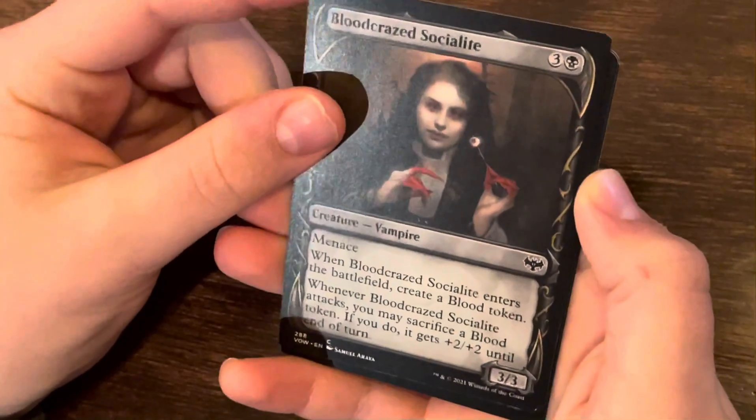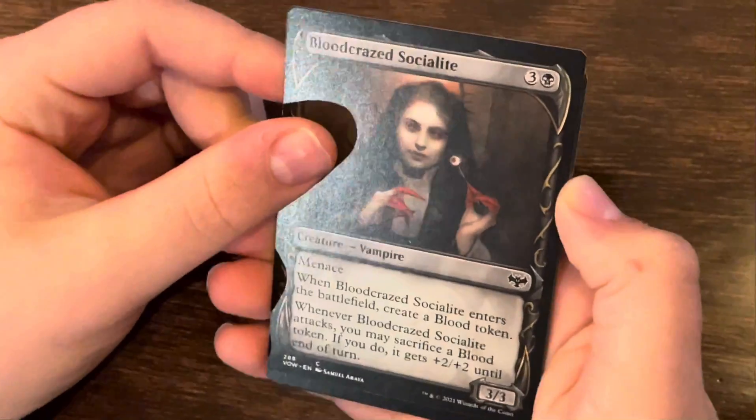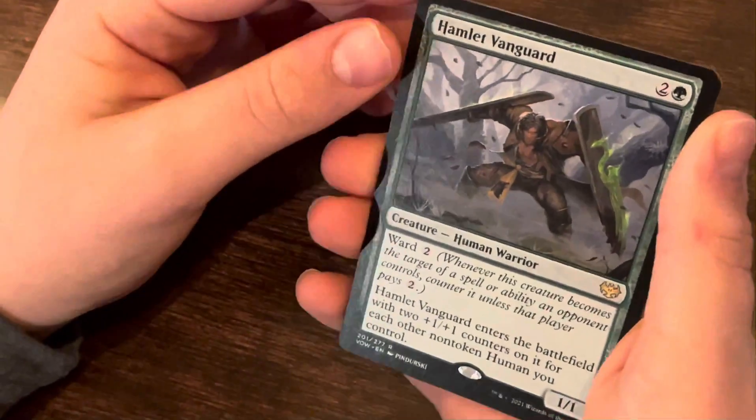Blood Craze. Menace. When this enters the battlefield, create a blood token. Whenever this attacks, you may sacrifice a blood token. If you do, it gets +2/+2 until end of turn. Pretty cool. I see the blood token theme.